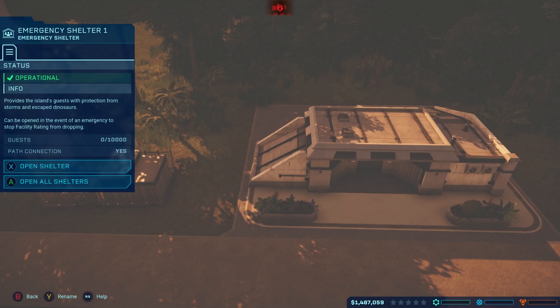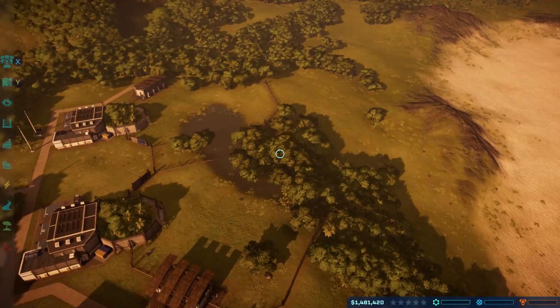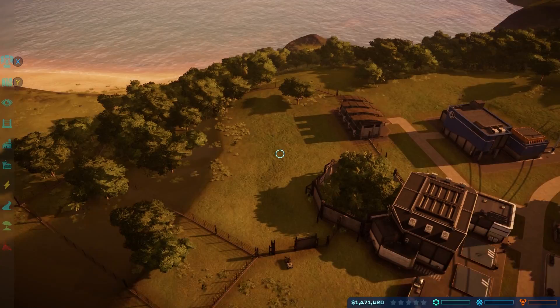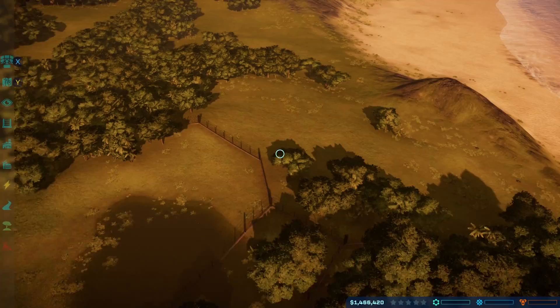I think we got everything up to date. It's interesting to see how they divide up everything on their own anyway. This is Hammond Creation Lab 1 — oh, they have two of them on this island. I can only have one on my other island. Interesting. I think we have everything pretty much up to date.